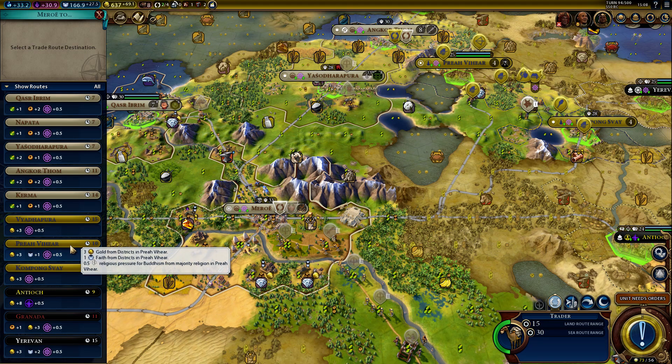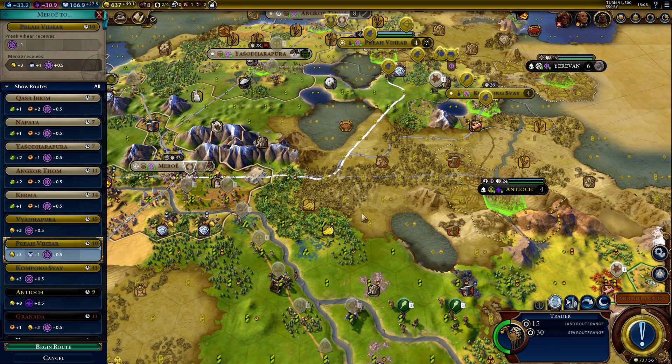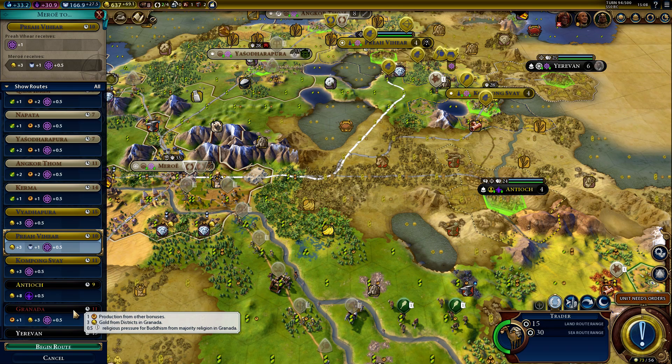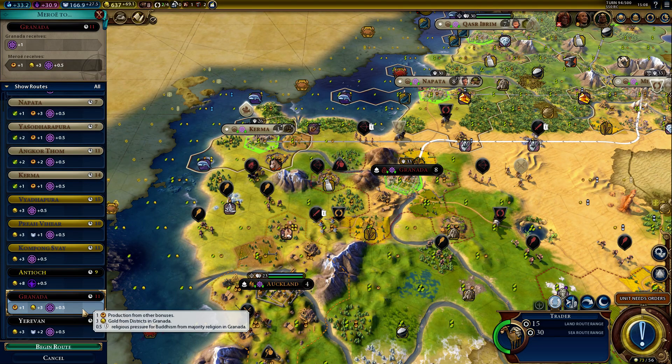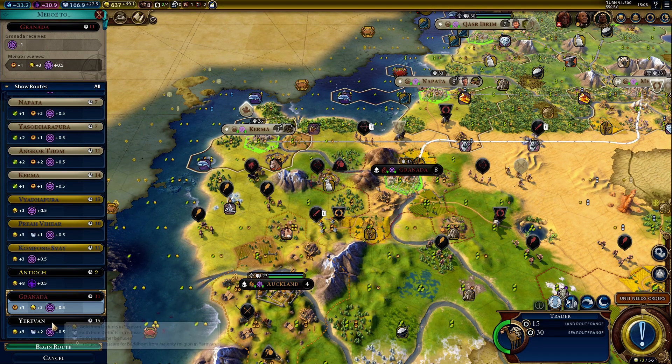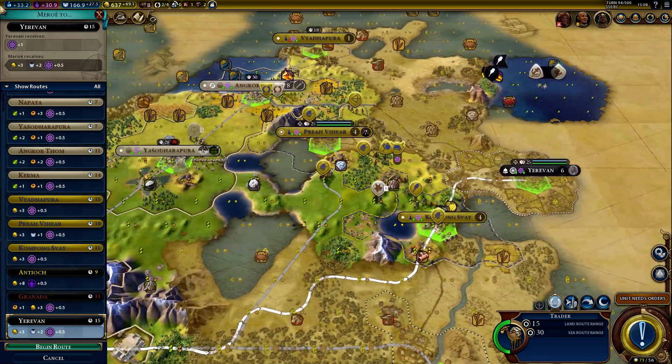Going there is a bit risky because of the Zulus. Let's do it like that. Another road, if we need it in future, will also help. We will get 3 gold per turn for this. We could also send it to Granada for some more production.